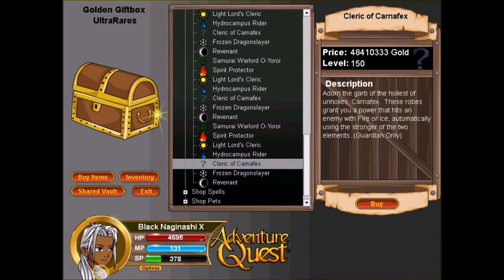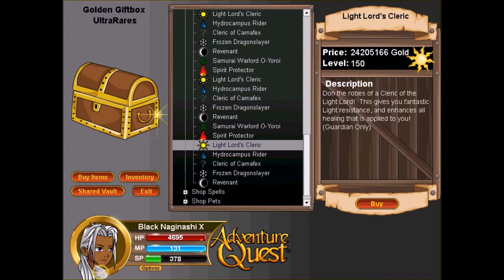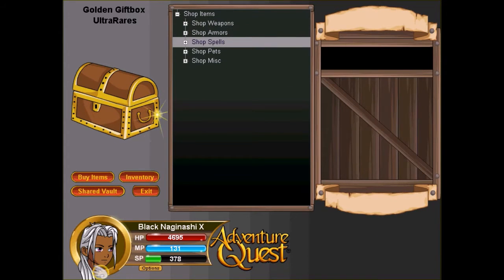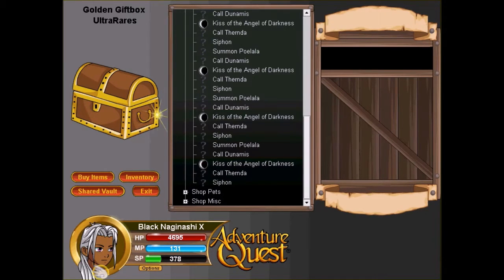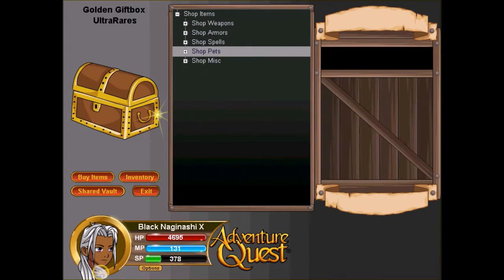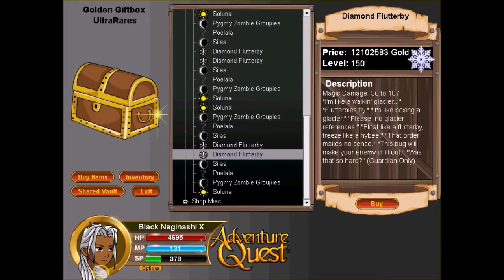Looking through my inventory I already have Revenant, Dragon Slayer for quicker card effects, Samurai Warlord, and Siphon — even though I'm a warrior I like to collect items from other character classes. There's also Kiss of the Angel Darkness, which I think is an NPC spell so I can't really make use of that. Looking at pets, I have the legendary version of Saluna, Penguin's Army with diamond — still has the rare tag. I feel like Sealas has a legendary tag which is why I didn't get it.